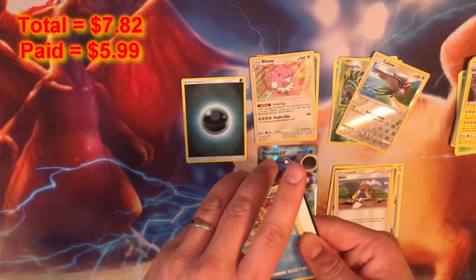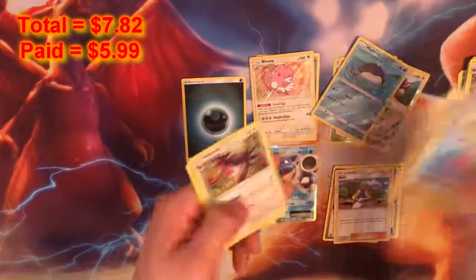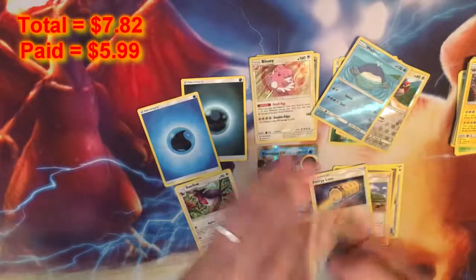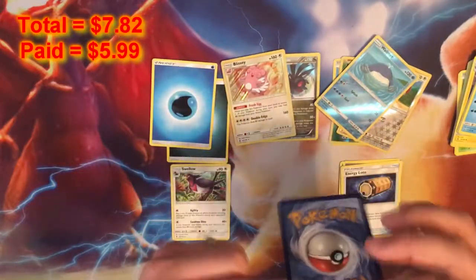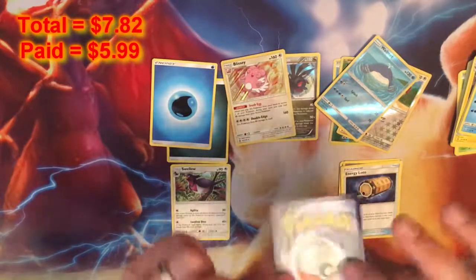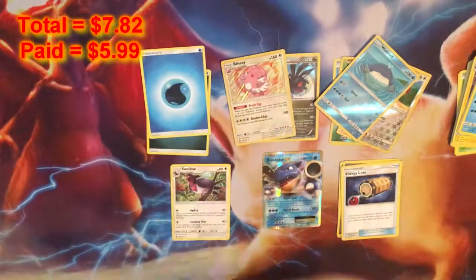Can we go four for four? Nope, of course not. We get a Wailmer and a Swellow, and that's about it. So anyway guys, we got two hollows and a Blastoise EX. I think I might keep this one — I might look at the condition of the other one and keep the better of the two, or just keep both of them.